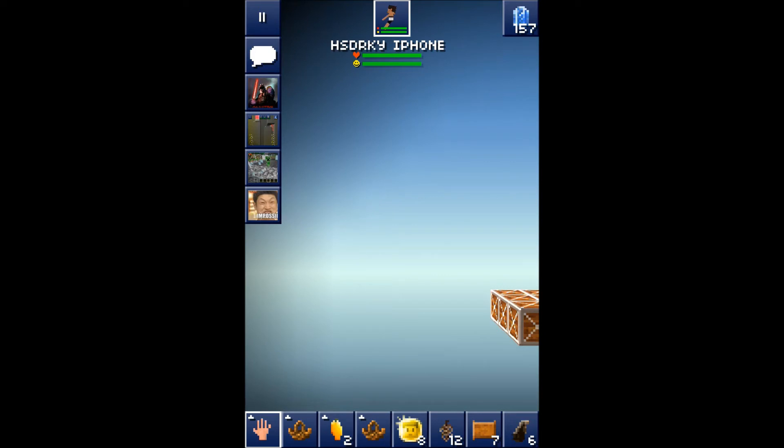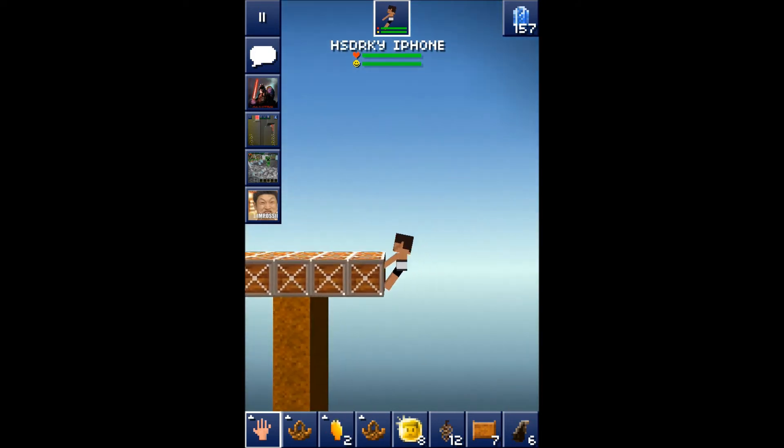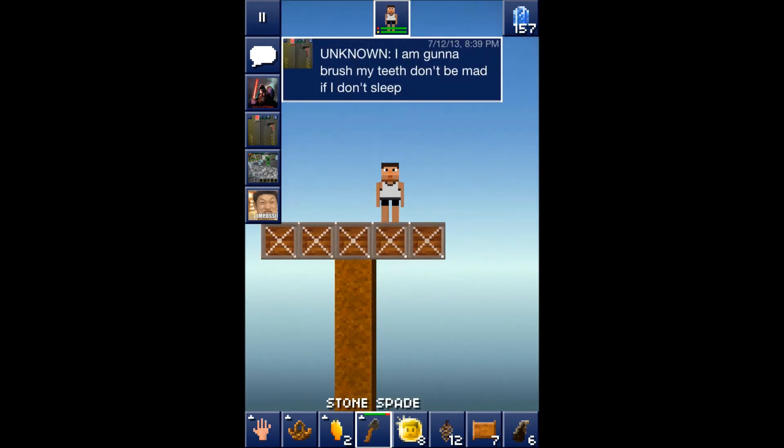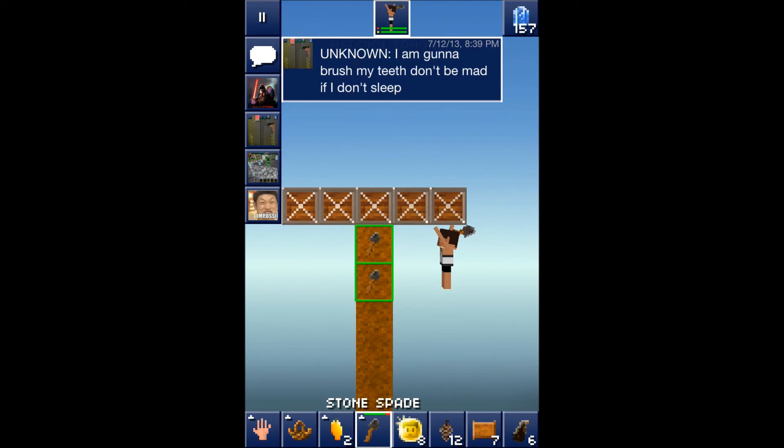Next, I recommend buying a portal and placing it at your base. That way you'll be able to teleport there easily — it's the most convenient access method once your base is set up.